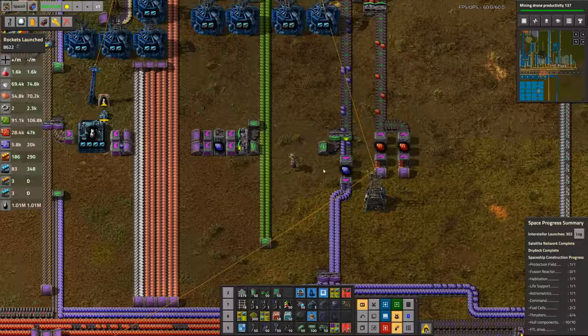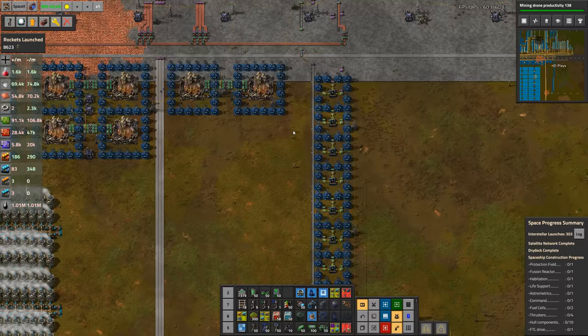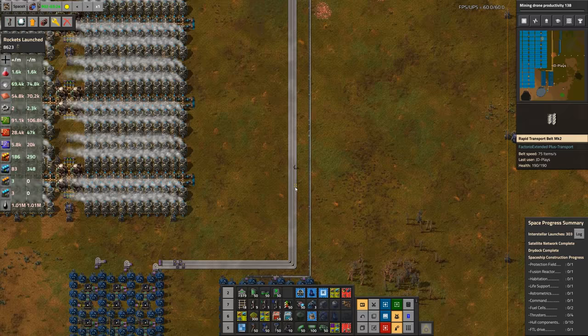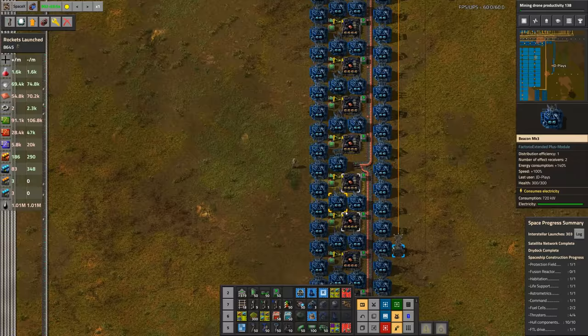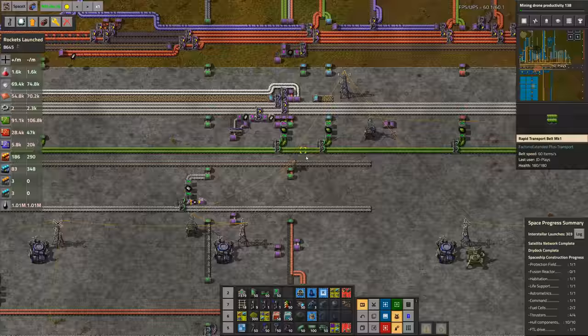We also got a healthy boost to steel — it went from one belt coming up from the south to three belts. Three belts is probably enough to keep everything running. We also added another belt using the stacked steel recipe with stacked copper to make stacked low-density structures, because that was another item we were having issues with this week on the bus.